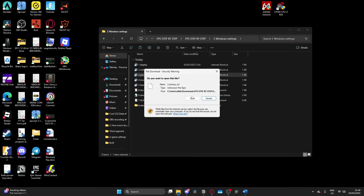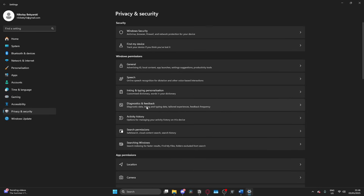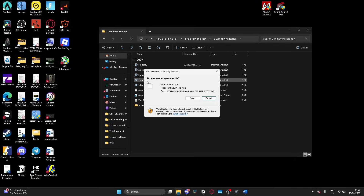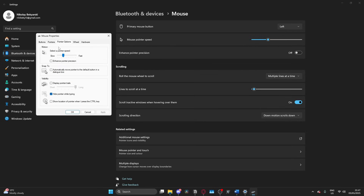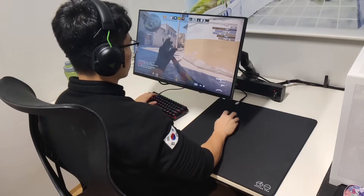For privacy, you want to turn off everything in general, inking and typing, and for diagnostics and feedback make sure you're only sending back the required diagnostics data. For the mouse, you want to open it up, go to additional mouse settings, click on pointer options, and turn off enhance pointer precision. If you have this on, it will not replicate the true movements of your mouse in relation to your screen.